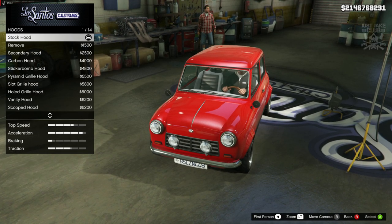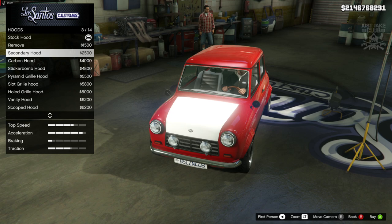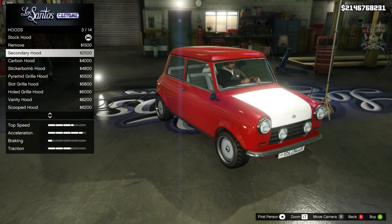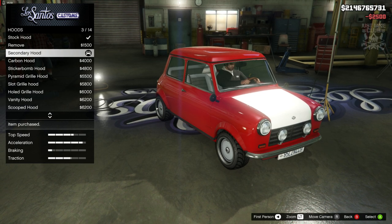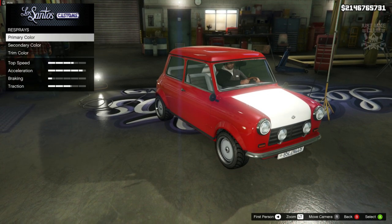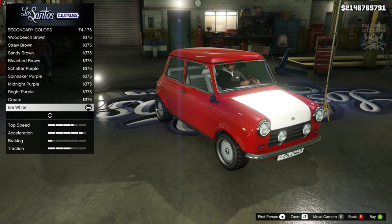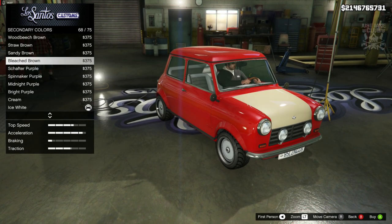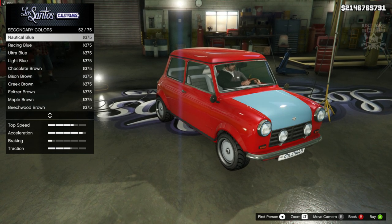Then we're going to move on to the hood. We need to remove that chrome strip down the middle, and I think it is removed on the secondary hood. It's really hard to tell because of the white paint — it's really bright. But we're going to go with the secondary hood hoping that the chrome strip is going to be gone. So we quickly go to the paint, secondary, and go with metallic — really dark racing green. And yeah, the chrome strip has been removed from the hood, so secondary hood is definitely the one you want.